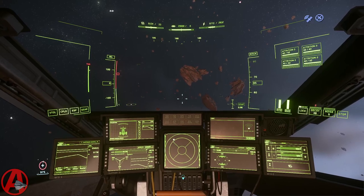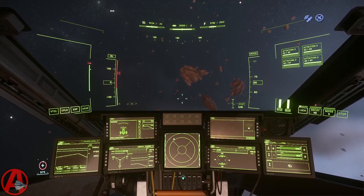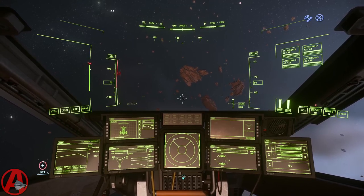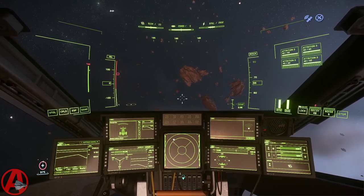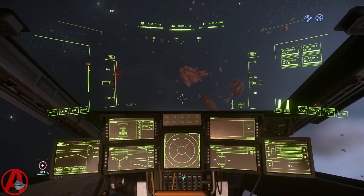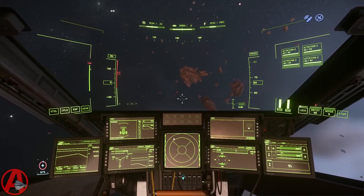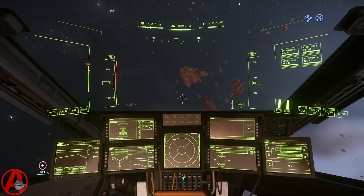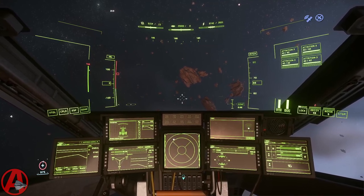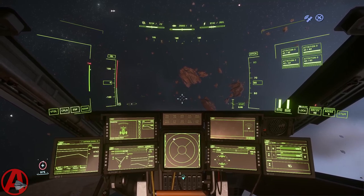The next one is called evasive maneuvers. It will maximize your speed and split your power fully between shields and engines. Ava, evasive maneuvers. Getting us out — shields and weapons.